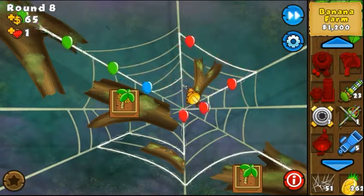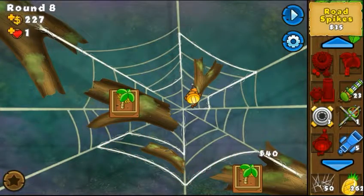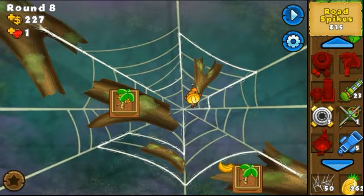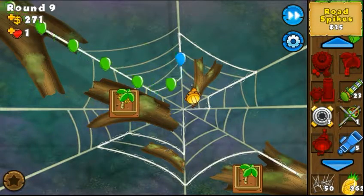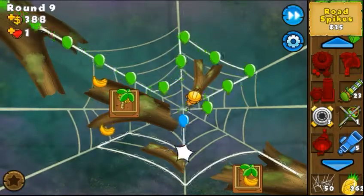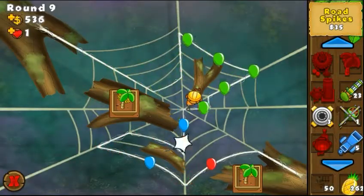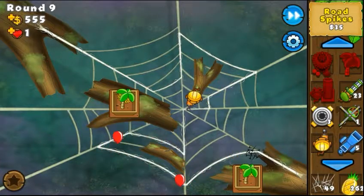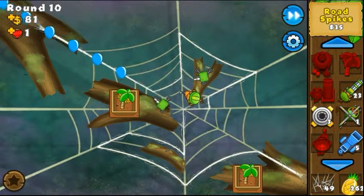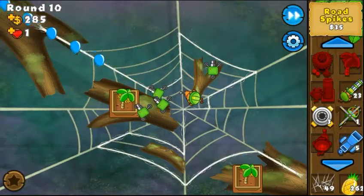Here we go — I placed a farm in the round, so as you see I'm getting extra cash for that. Right now I'm just gonna get the Dartling Gunner. Okay, here we go, and that should be game over for the bloons until they come around. Remember, this is Impoppable but in Normal mode, so definitely a lot easier.